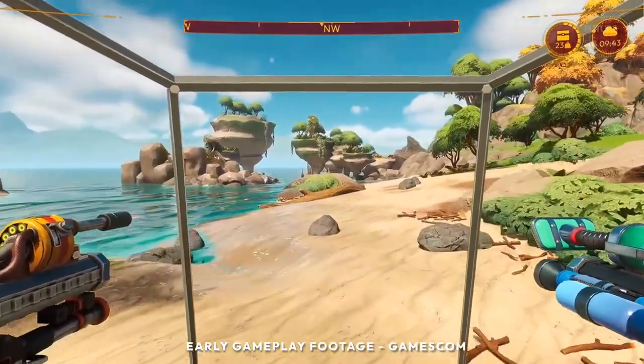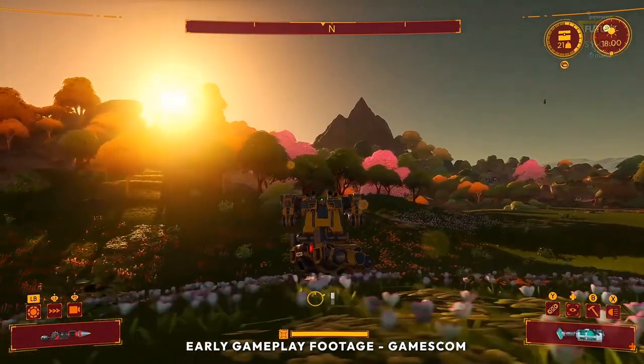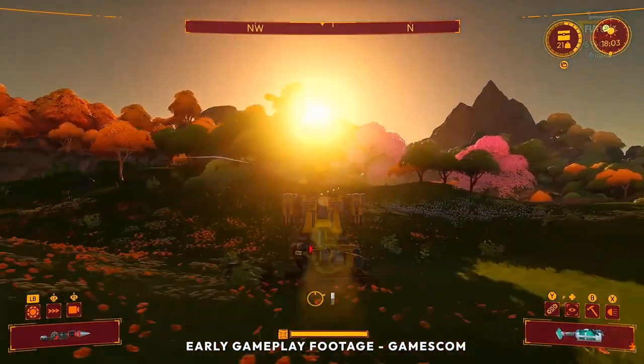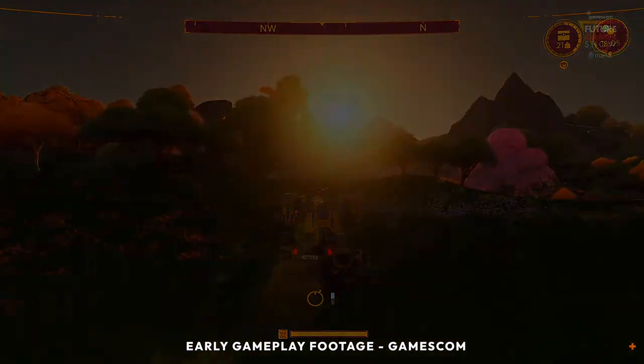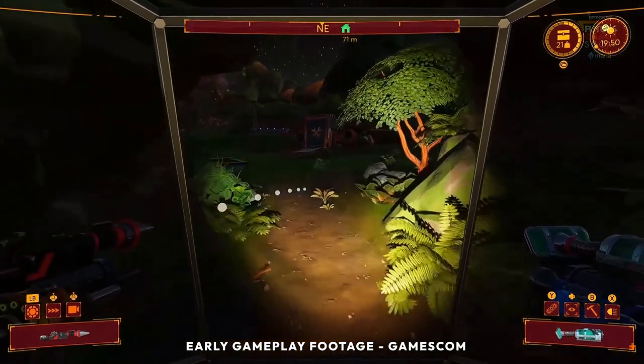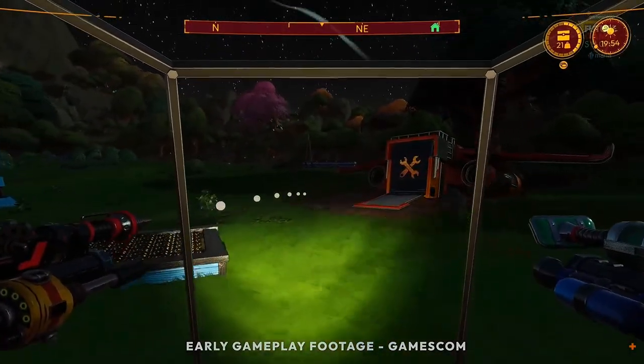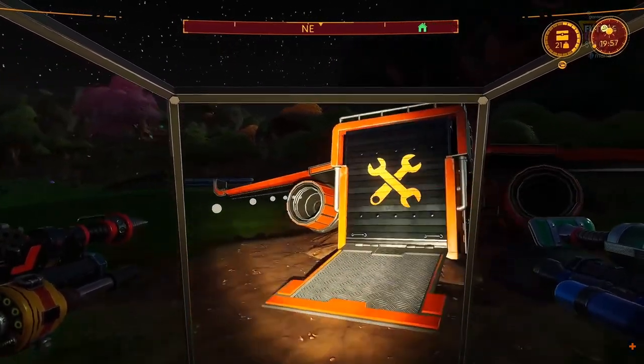We get to see some different biomes — like water, which is something I haven't seen too much of before — and then rolling around on the hilly landscape. I'm feeling like Bumblebee here! So there we go, just a quick one. Really looking forward to this — I'll give you all the news I can and follow its progress all the way up to release. Lightyear Frontier — get it on your radar right now. Until next time, Ratbags, I'll catch you later.